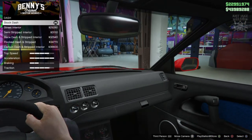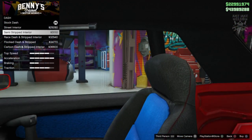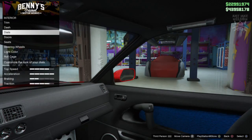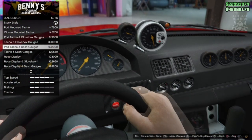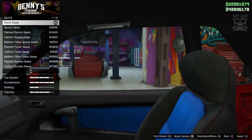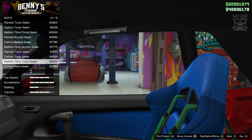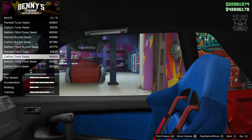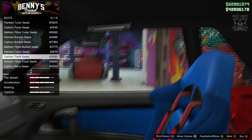Then we've got the dash and we're going to go with the semi-stripped interior. Then we get an option for the dials — we're going to go and grab the pod taco and dash gauges. We're going to skip past the doors and go straight down to the seats. We're going to get the ballistic fibre track seats, or you can go with the carbon track seats — they're pretty much the same thing. They've just got different coloured harnesses, and obviously it changes the back as well, but you don't tend to see the back of it.